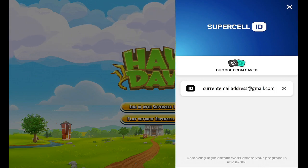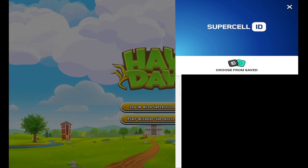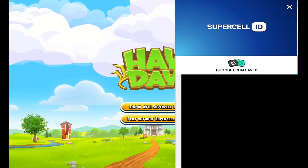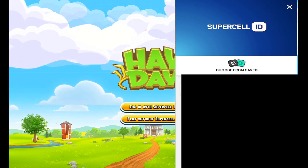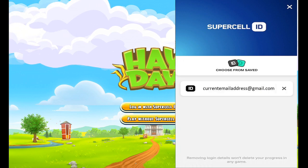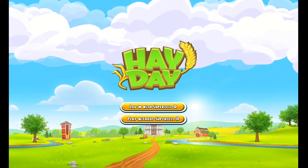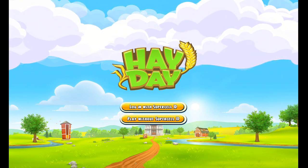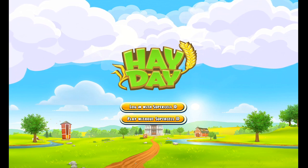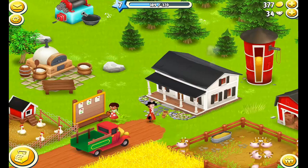This is probably what you have — your current email address on a device. Now I'm going to black it out because we're going to move into how to set it up. I'm going to close that window. We're not going to log in with the Supercell ID — we're going to play without a Supercell ID.